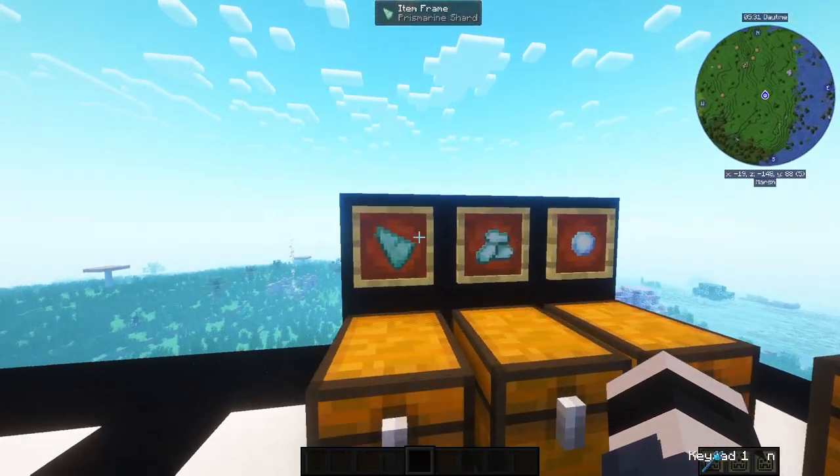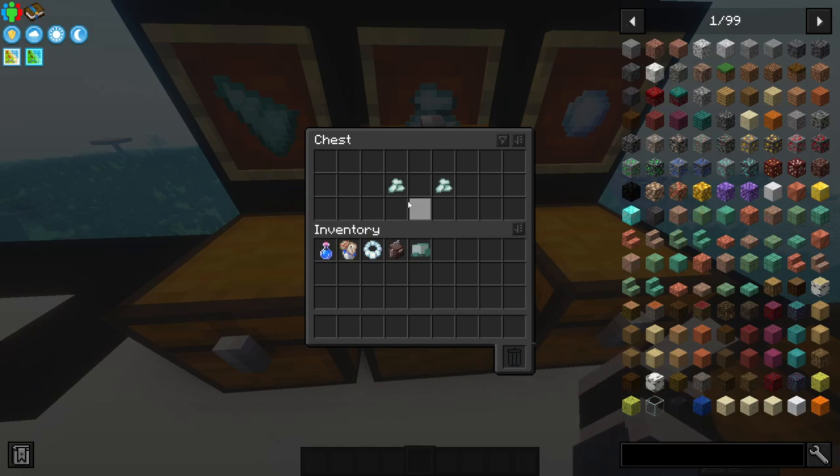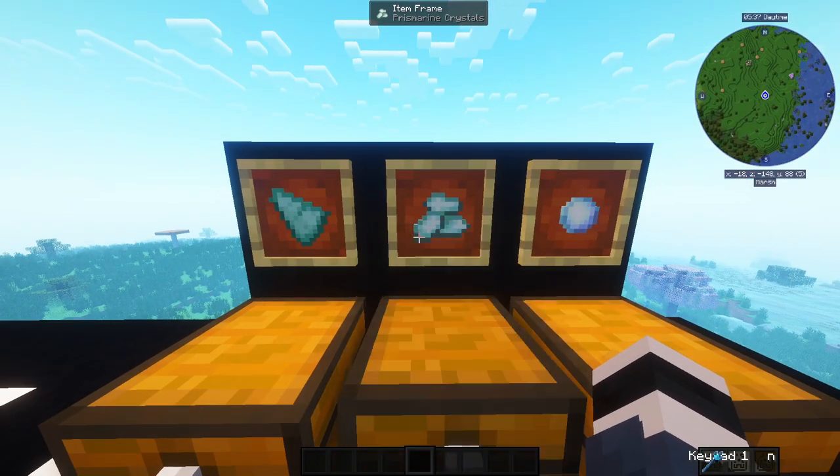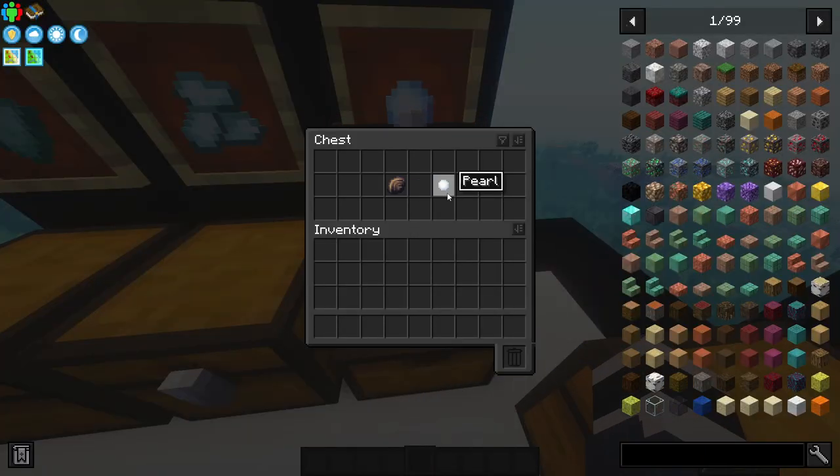First, the simple items. You need Prismarine Shards - 2 of them - and Prismarine Crystals, also 2 of them. I think you know where to get those. The next one is a Pearl.